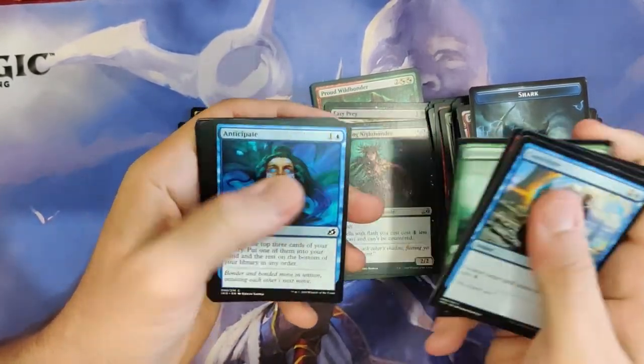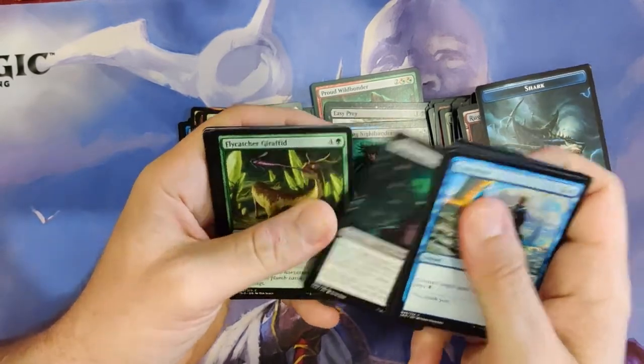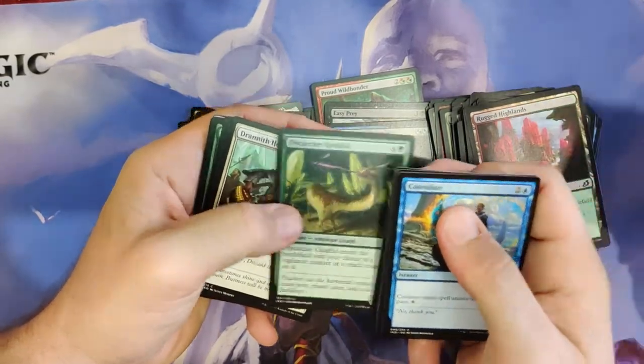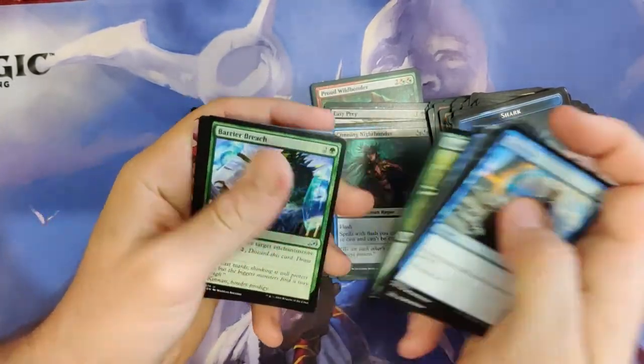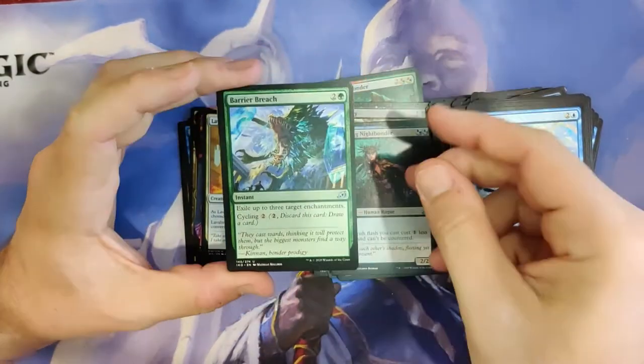What do we got here? Anticipate — really like that card and the art. Look at the guy with the long tongue. I think the sharks should just have flying for one turn because they're — it's a shark! They should be flying down.